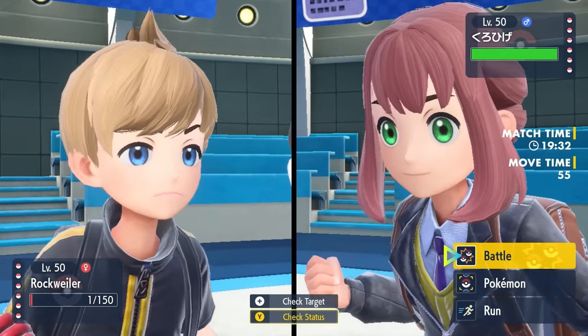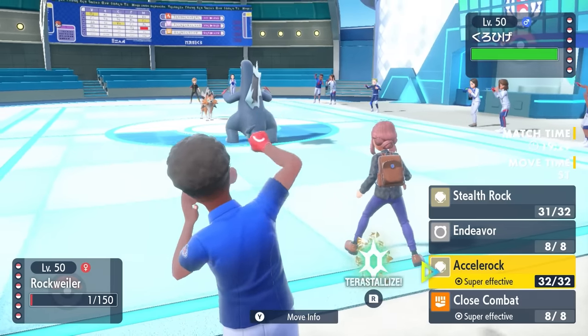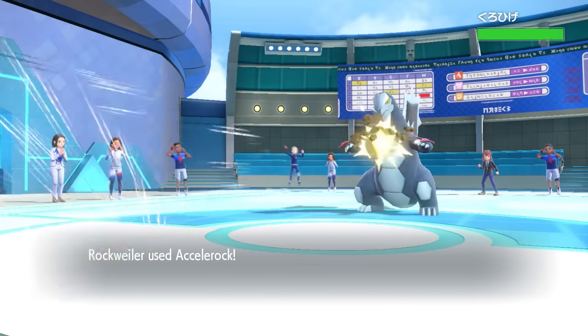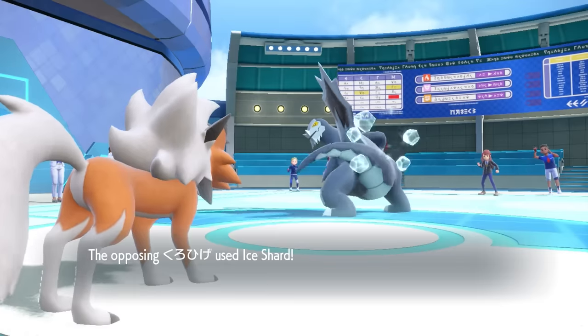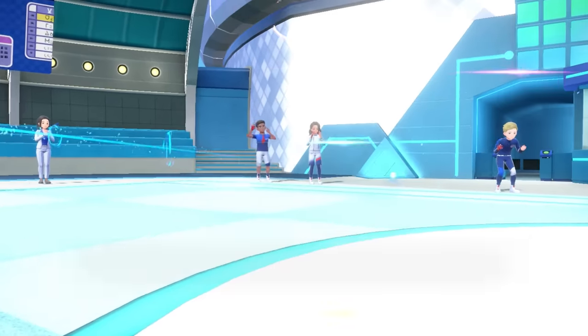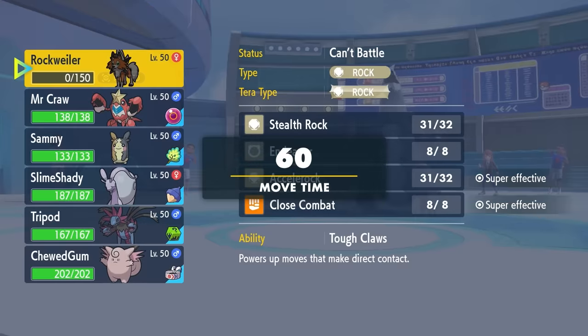If it was a Loaded Dice set, it obviously wouldn't allow my Focus Sash to work. But at 1 HP, as much as I want to go for Endeavor, this thing more than likely has Ice Shard priority. In order to get some value, I decided to go for Accelerock instead, which gets it to half anyway — really good value regardless. They do go for Ice Shard. Getting up Stealth Rock is nice and will make Baxcalibur a whole lot more manageable.